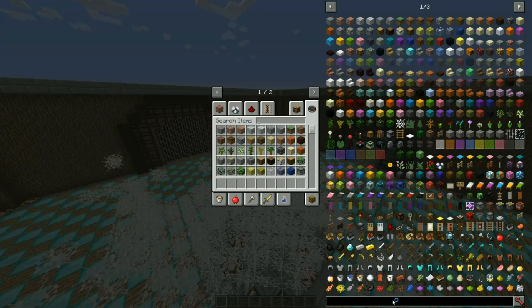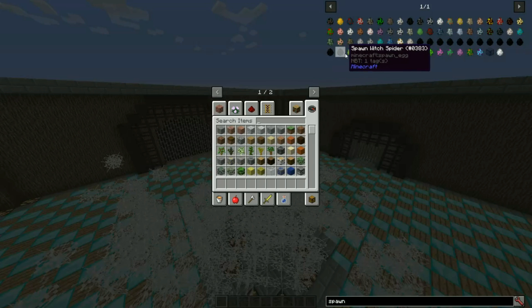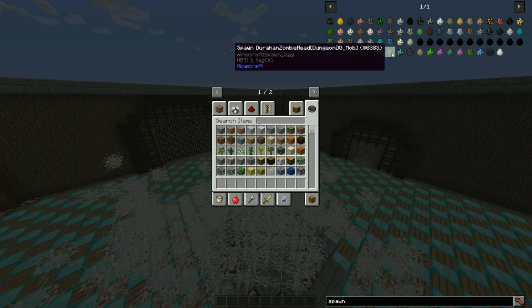Let me show you real quick — if I type in 'spawn,' we get to look at all the mobs in Minecraft. These are all the vanilla mobs; you can pause as I'm going through this. You might not even know some of these spawn eggs existed. We haven't done anything with the strays and husks in a while, and we have the vindicator. We also have the gargoyles mod installed, the illusioner, all the mutated mobs, the Dungeon DQ mod mobs, and the custom trade dude.